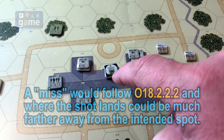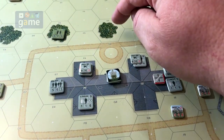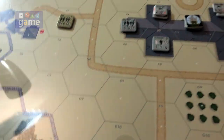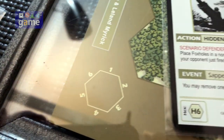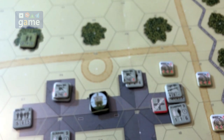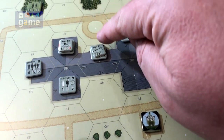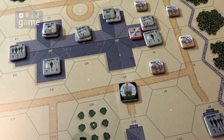On a complete miss, it can go one to six hexes away in any of the six directions, so it can be really bad. This draw is not a roll, so any trigger that comes on this card does not count. We did get an event trigger but it does not count. Using the compass rose on the map, we go south then southeast — four is the first number, then three from the current hex. You move to one hex, then the other, always relative to the hex you're currently in. This is where the shot lands.